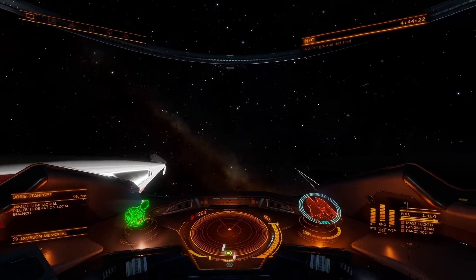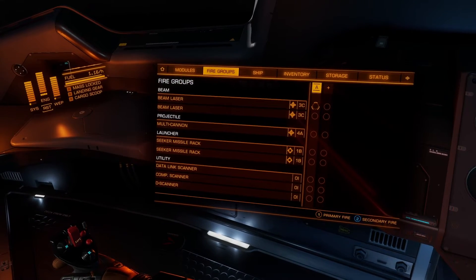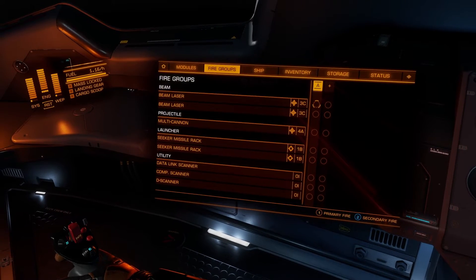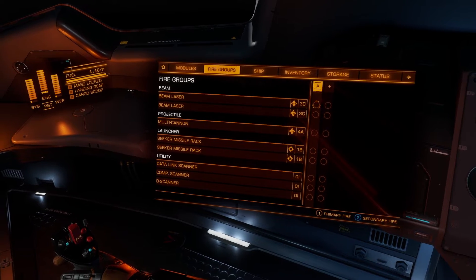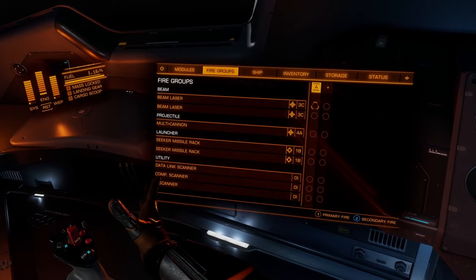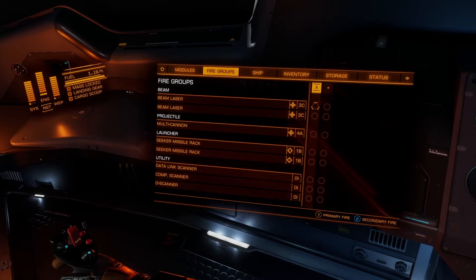If we look over at the panel on the right hand side, you have different tabs at the top: home, modules, fire groups, ship, inventory, storage, status, and the playlist. Go into fire groups and you can see the system has grouped my various weaponry into categories. This ship has two beam lasers, one multi-cannon under the projectile category, and two seeker missile racks under the launcher section, plus some utility options as well.